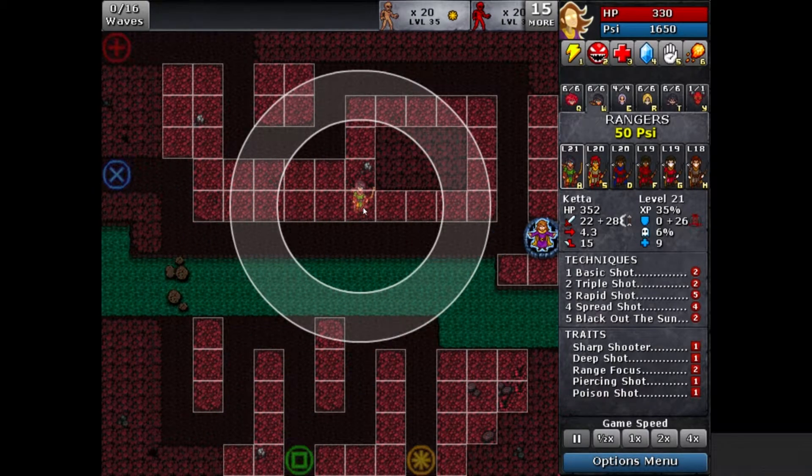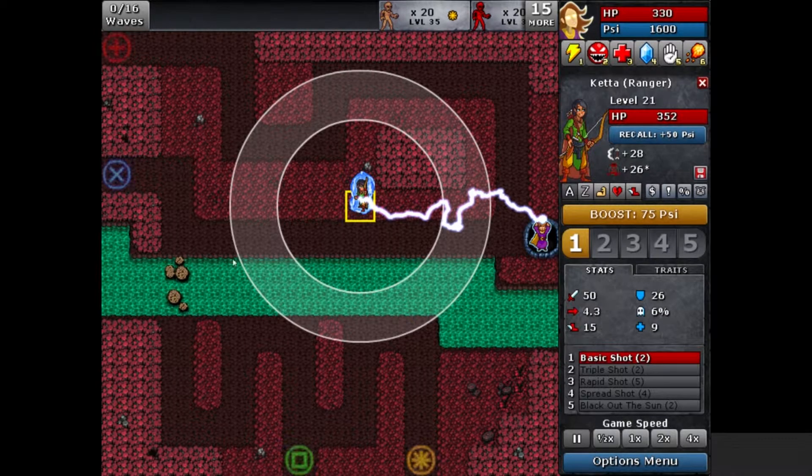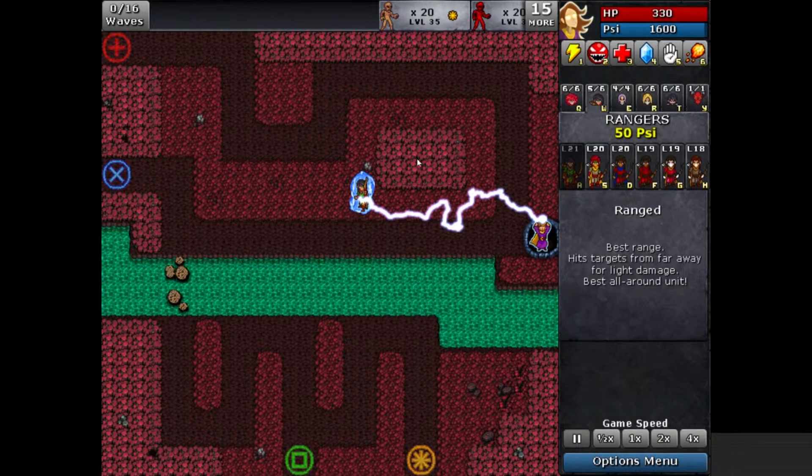Let's summon a ranger and place her here — she gives good coverage of every path enemies could come from. To summon characters you spend a resource called Sai. You only have a limited amount of it, but you recover Sai by killing enemies. The longer the battle goes on, the more Sai you have and the more defenders you can summon to make your defense stronger.